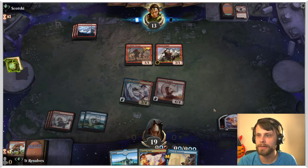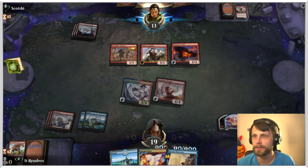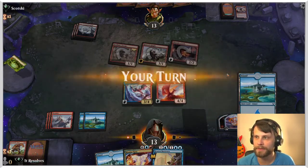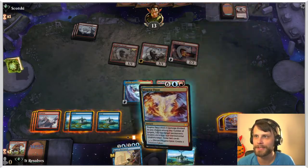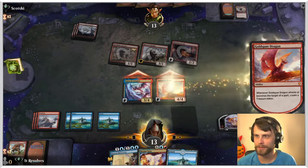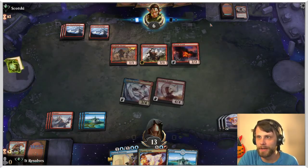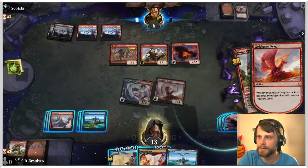That puts us in a really solid position against this deck. Given that this is a very aggressive deck, I'm expecting something like an Embercleave coming down soon. But given just how much life we have, I'm not terribly worried. We also have Brazen Borrower as a much needed backup, so we'll see if we need it to bounce that Embercleave. I'm going to keep doing the damage here and hopefully we can Magma Opus something away. Worth noting — Magma Opus is an instant, I always forget that.